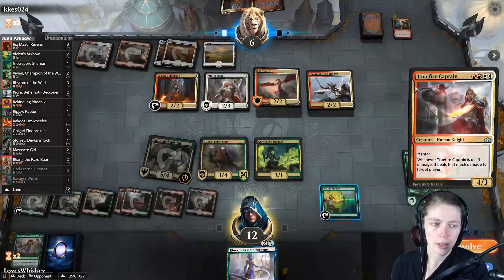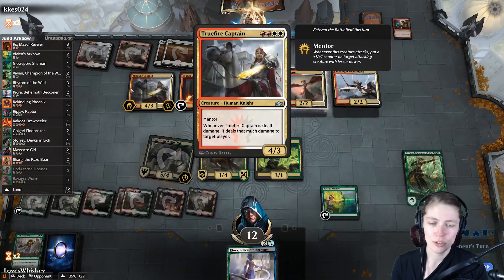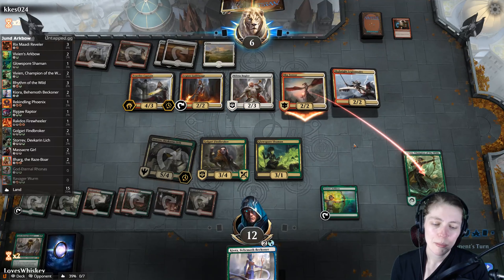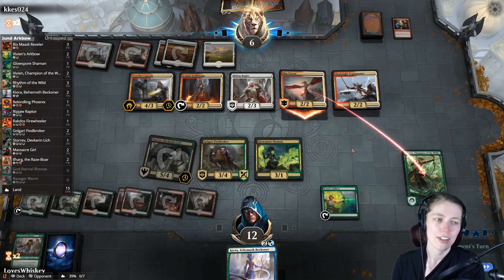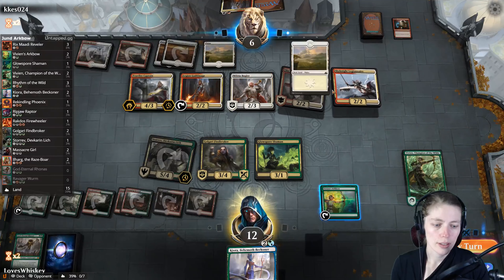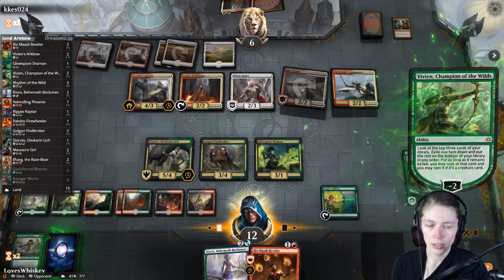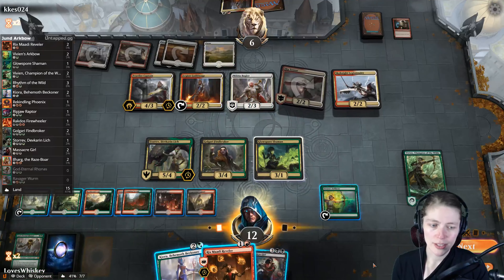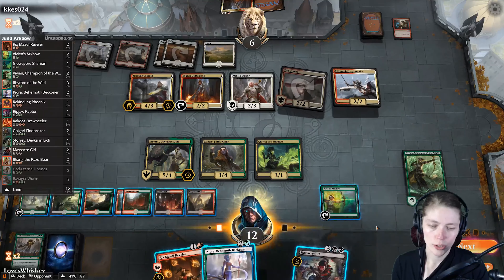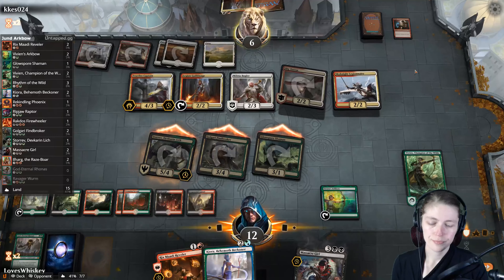Next turn we can Kiora and get back some other stuff. We see a True Fire Captain on their side — I tried to make some jank with that card once: True Fire Captain plus Star Extinction you can win the game, it's hilarious, but I never got it to work. He's just gonna attack with that one creature — doesn't have any combat tricks. We'll Vivian minus two and find Massacre Girl. We attack with everything and kill him.